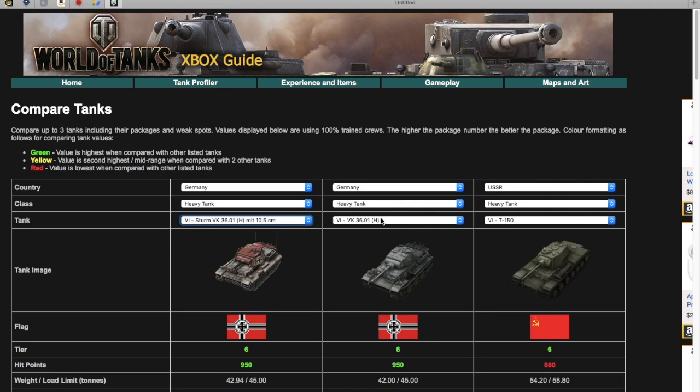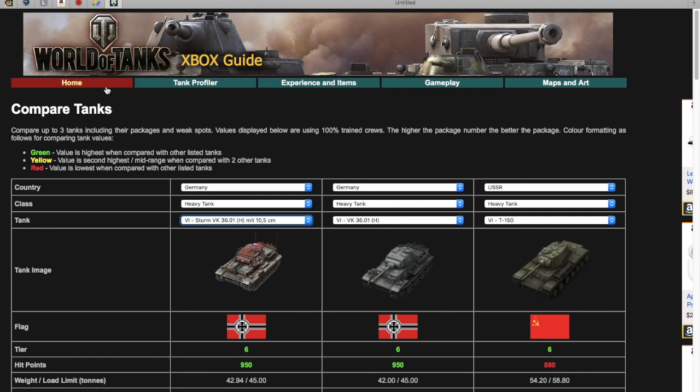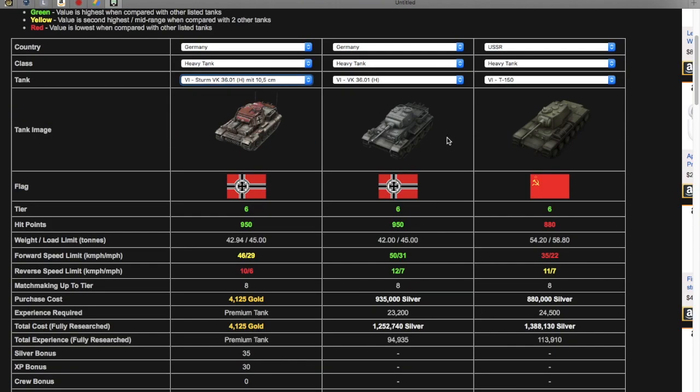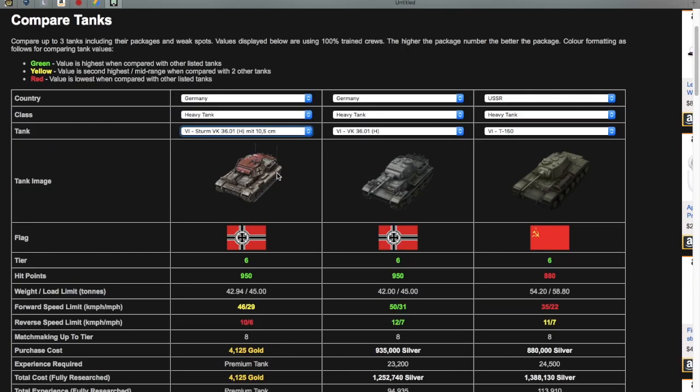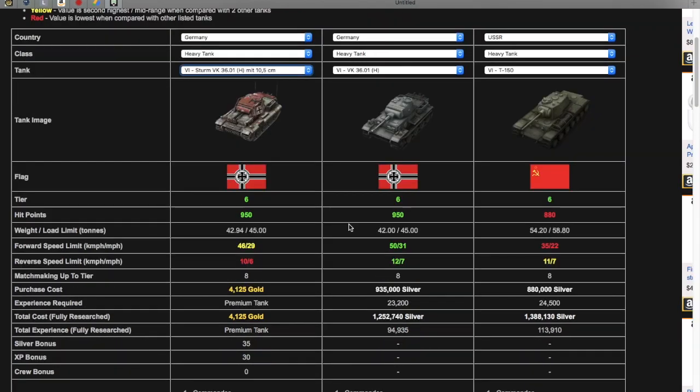Hello Zyfish community and welcome back to another World of Tanks Console video. In this video, I'm going to have another tank review for you. I'm going to be reviewing the Sturm VK3601H with the 10.5cm. I will be comparing it to the VK3601H and the T-150, using the World Tanks Xbox Guide website. I'll leave a link in the description — you can compare up to three tanks at a time. Let me know in the comments if you like this format.